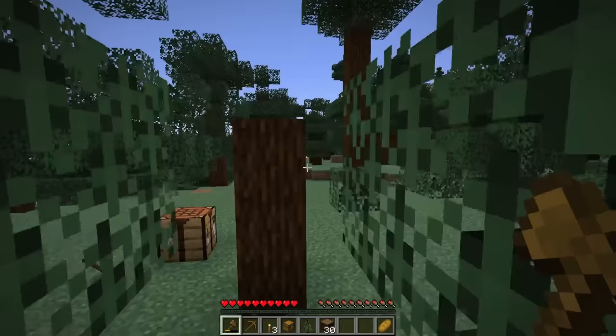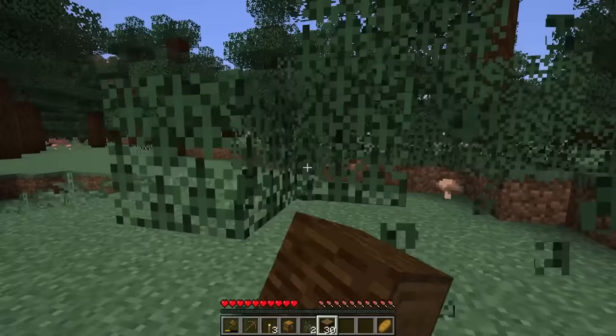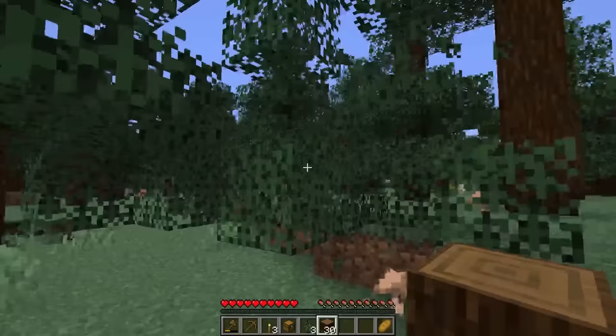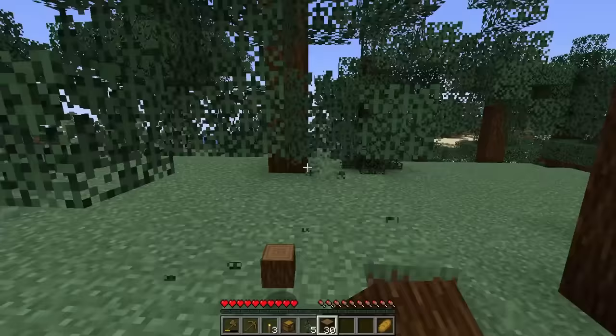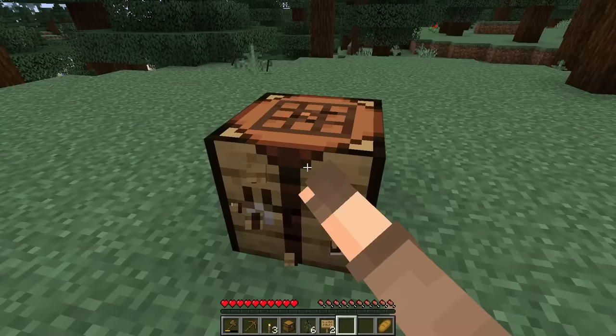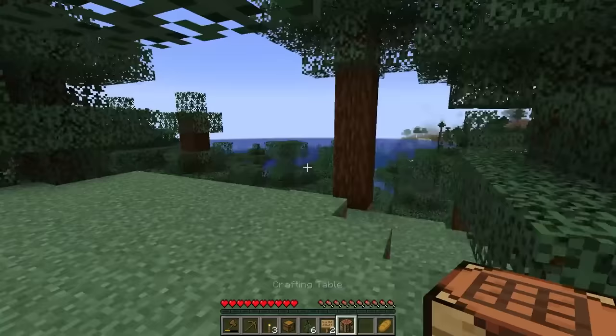We are off to a fantastic start. My goal is to get four spruce saplings because I want to be able to grow a two-by-two spruce tree right away once we get to our building location. I have a set idea for where I want my base to be. Hopefully we can find that in today's episode and get started with a place to live. We got five saplings, so we can head on out. Of course we have to pick up our first crafting bench, and then we are heading out — just going to go get started on an adventure.